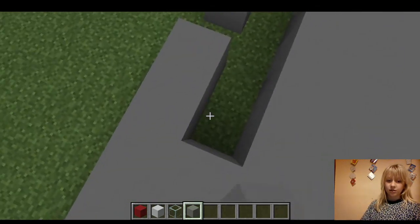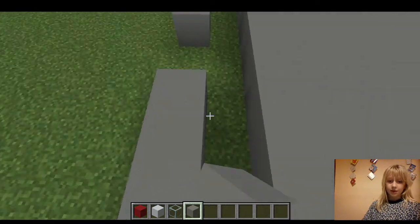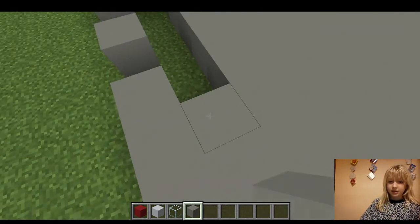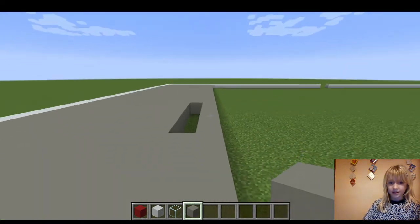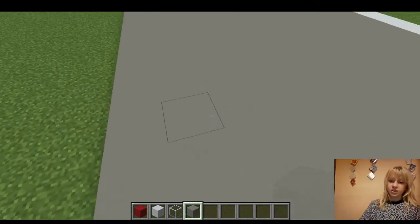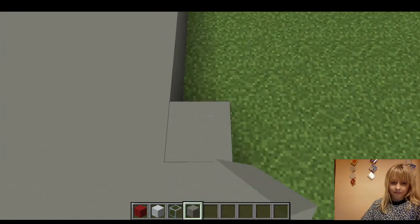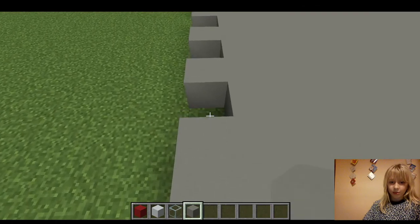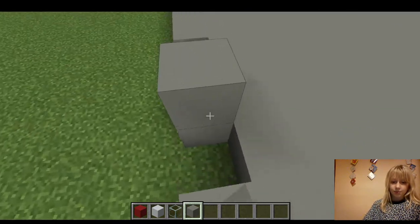I like everything to be even. Look how nice this is — it looks so nice. There we go, then we need to cover up this part all along here. See, now that floor looks nice, very nice indeed. I just do a row like that and then cover in all the bits I missed out because it looks nice when you do that.